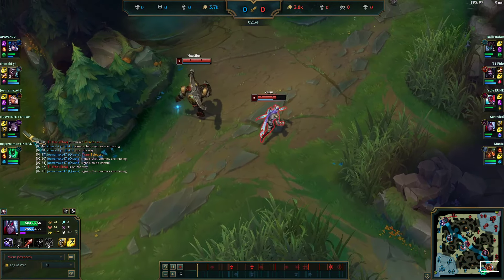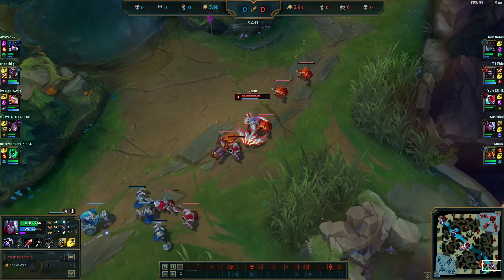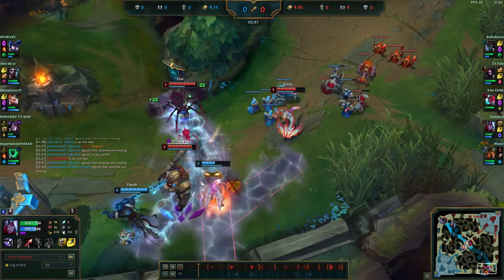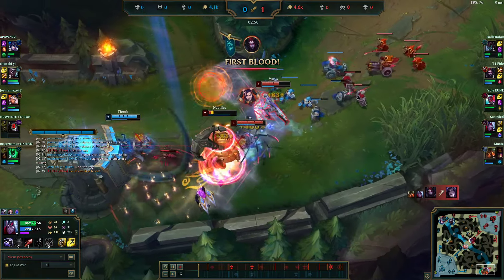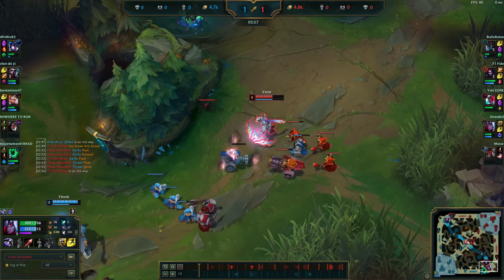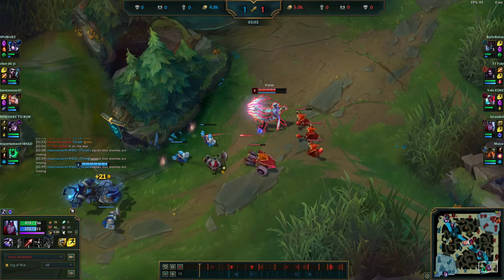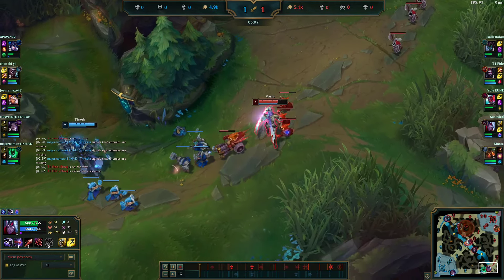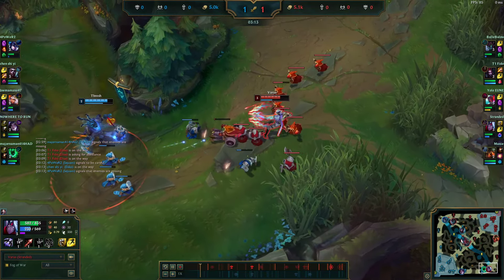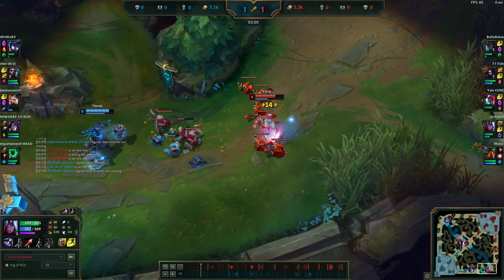We saw that the bot lane leashed, so I'm playing really really aggressive because my assumption is that Echo is pathing top. Nautilus wraps around, so I play back and then as soon as they're in position I move forward, we kill Kai'Sa and get all four of their summoner spells. I slow push this wave, crash the next wave, then recall. Recall timings are really important on ADC, especially on this build — tempo is super important.